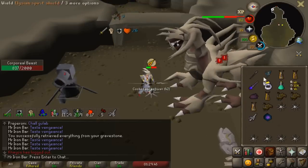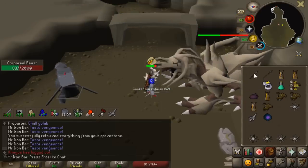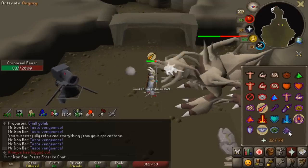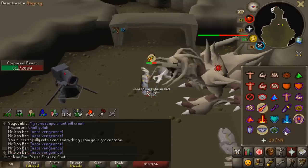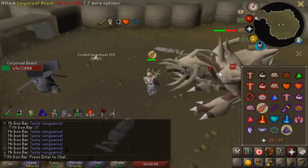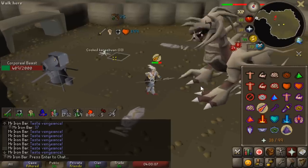Feels weird eating less, because I'm so used to a particular eating rhythm. But right now the Blood Fury is throwing it off — I'm eating a lot less than what I normally would. The Blood Fury heals, on average, 6% of whatever you hit.